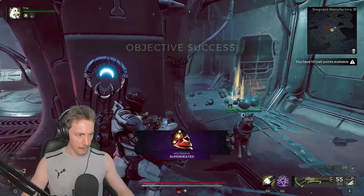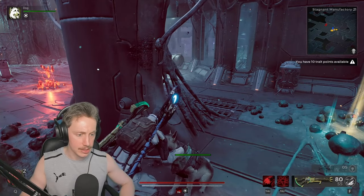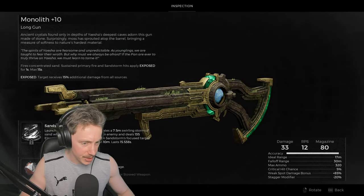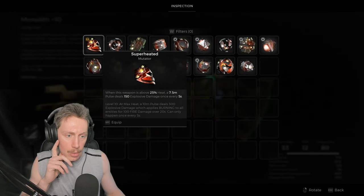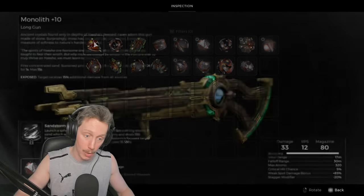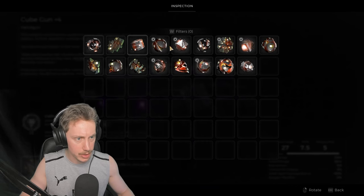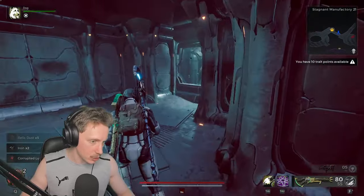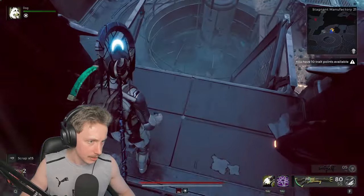He was actually stressful. Let's give Doggo a pet before we pick up all that loot. We got a new mutator — Superheated. When this weapon is above 25% heat, a 7.5 meter pulse deals 150 explosive damage once every 5 seconds. I know exactly what to put this on: the cube gun, instead of fast-sided. The cube gun actually overheats really fast — that's its only downside — and we've just turned that into a strength. So we've got a build. It's pretty awesome.